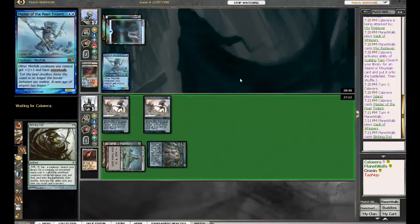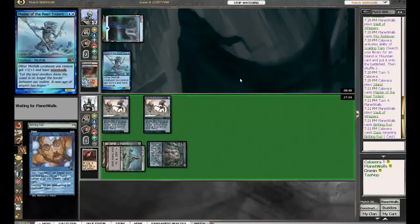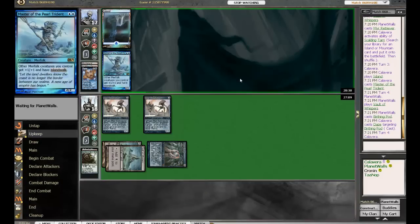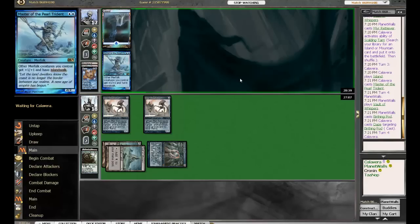I would give the edge to Planet Walls if this Birthing Pod resolves — it's the linchpin of his deck. That was a nice play there, a good Daze by Calavera. Daze is so good — I played it in the league this time and it did not disappoint me.